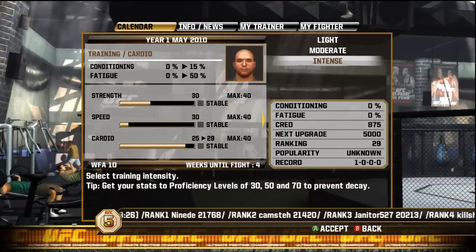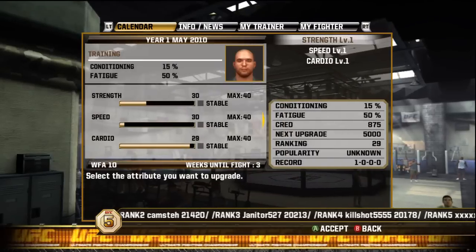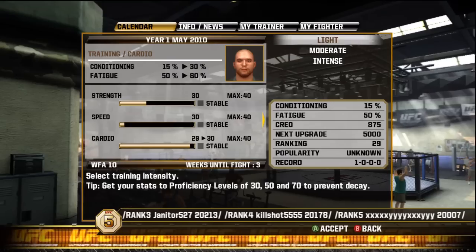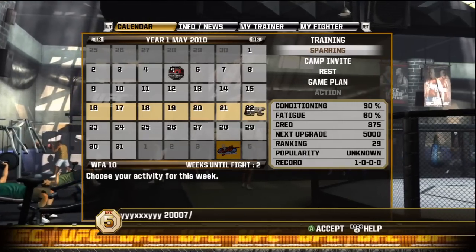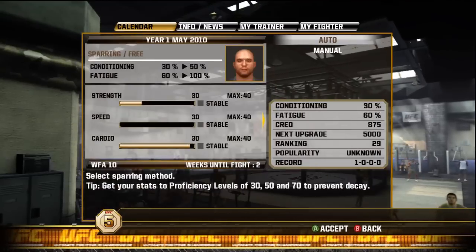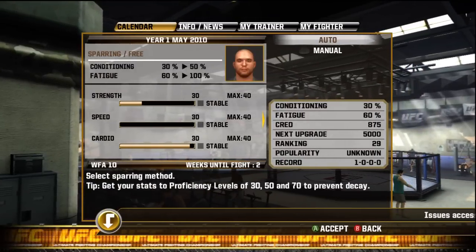Now you have two of your attributes up to 30, so go ahead and get that third one up to 30 — in this case it's cardio. Train intense and get the cardio up to 30. Once you get that up to 30, you can go ahead and start sparring to get your skill attributes all up to 30, one at a time.